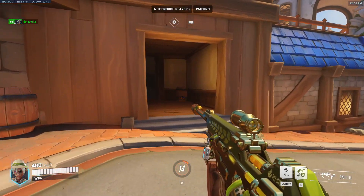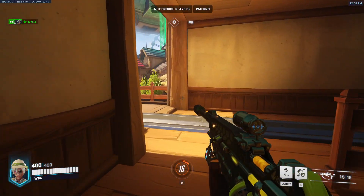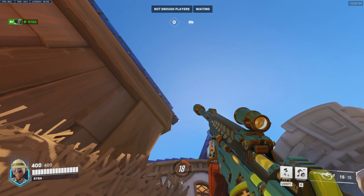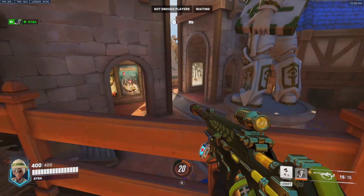First up we've got Blizzard World. From the defender's point of view, from the point if you head left and go up the stairs to your normal defending position on the high ground, position yourself in between the hay bales. You can see this little woodwork — put your crosshair right in the middle there and then just press E on that 5-4 second mark as they walk out. This is how it looks.